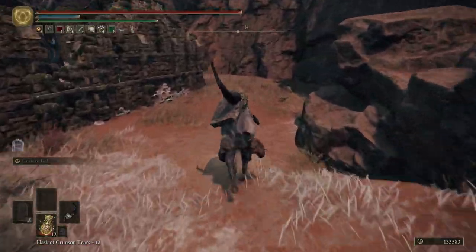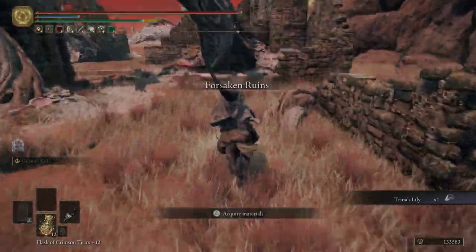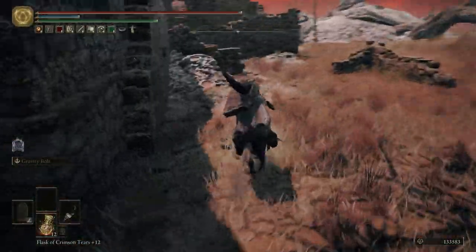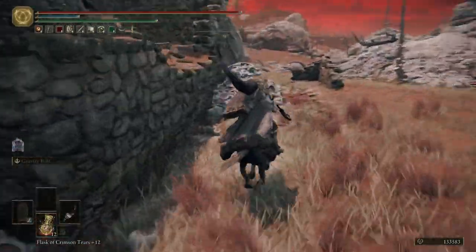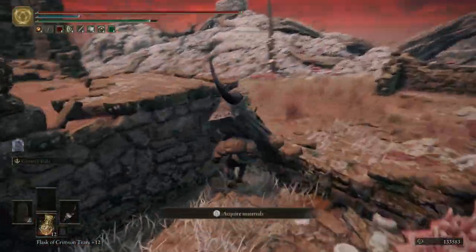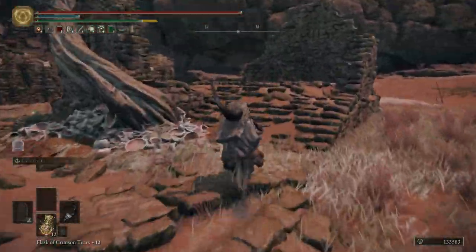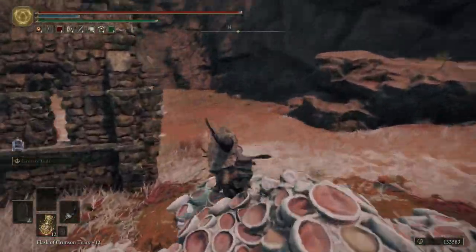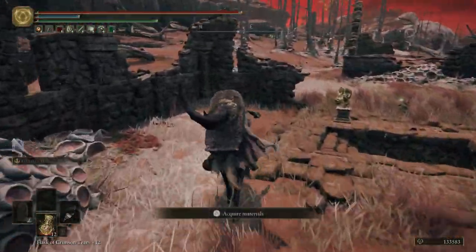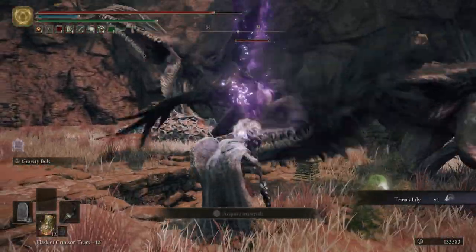The sleep sword is especially good in PvP because putting someone to sleep is like a death sentence for them. There's a giant bird giving me trouble here, but you do need to use a Stonesword Key to actually get to where the sword is. There's also another ruin I hadn't done either — I can't believe I skipped that.